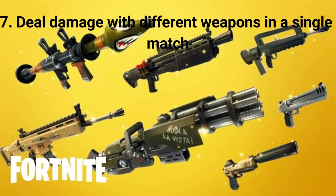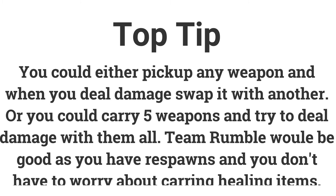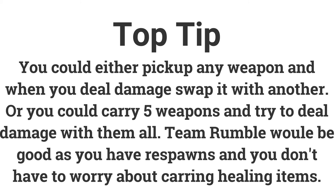The final challenge for week 3 is: deal damage with different weapons in a single match — deal damage with 5 different weapons to get 10 battle stars or 1000 XP. You could just take any weapon you see and once you deal damage with it, swap it for another one. Or you could just carry 5 weapons and try to deal damage with them all. Team Rumble would also be good for this one as you have respawns and don't need to worry about carrying healing items.